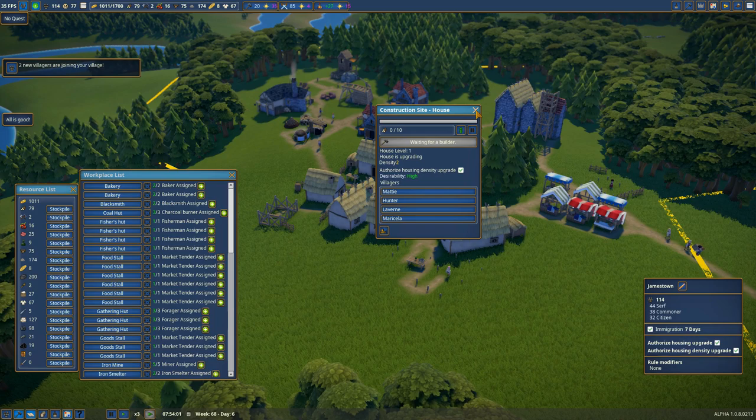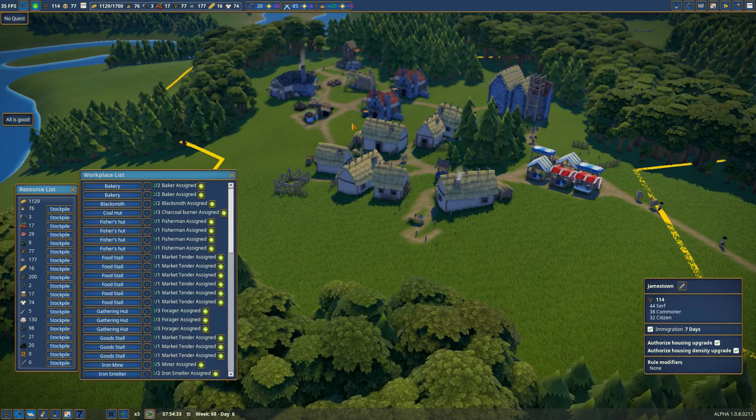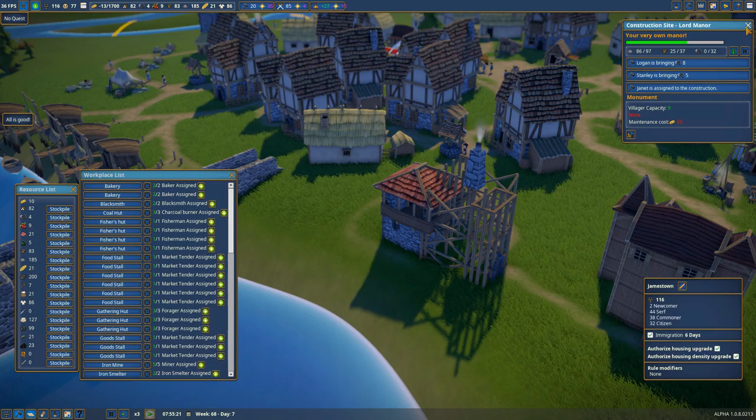We're going to see some upgrades happening just as soon as this church is complete. I'm also working on importing honey and weapons as soon as a trader comes that we can buy those from. There are also herbs which we'll get to fairly soon. We've added a couple of new fishing huts as well, so we're definitely going to continue to need more workers to fill all of these needs. The manor is very nearly complete.